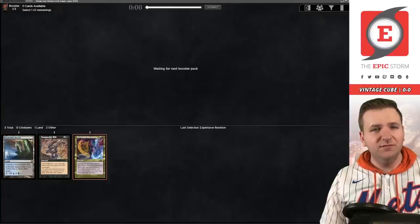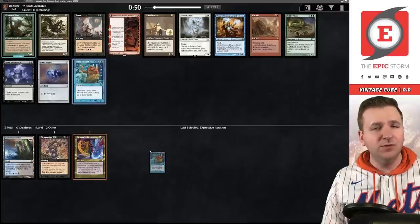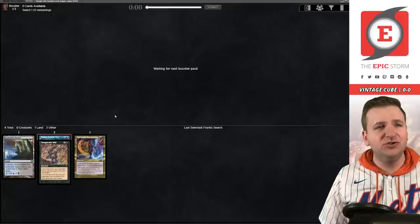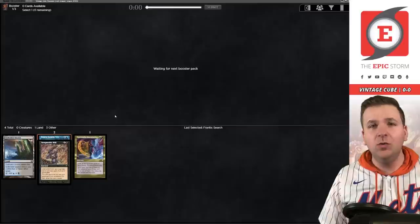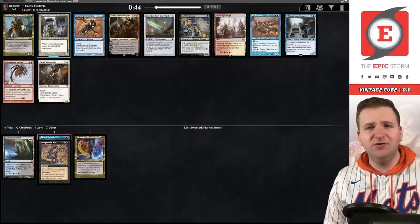Expressive Iteration versus Frantic Search versus Dimir Signet. I'm a pretty big Frantic Search fan so we're going to take that. Dimir Signet's very good too, but I've always found that Frantic Search just gives me a little bit more. If I had drafted Tinker already I would have taken the Dimir Signet, but without knowing if there's a Tinker available or not, Frantic Search gets the nod.